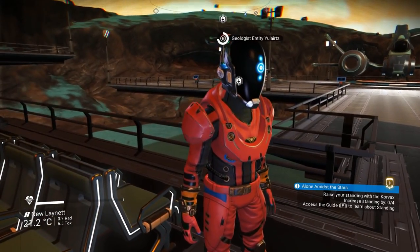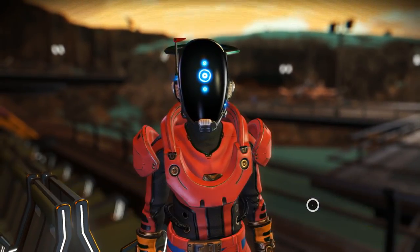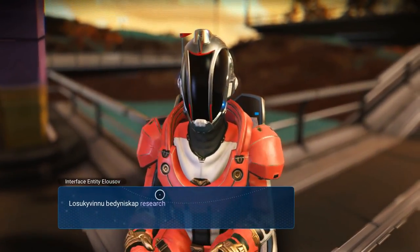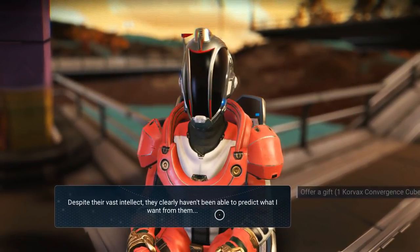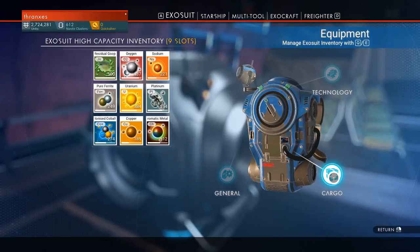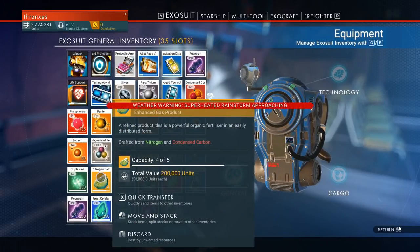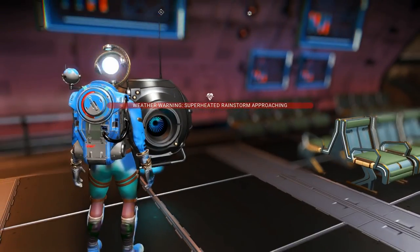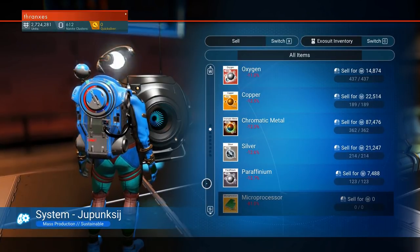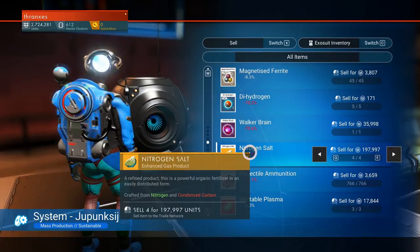All right, geologist entity Euleritz — give me some dialect help please. Korvax word for unknown, okay. Interface entity Eluso — research traveler, I would like dialect help. Of course — Korvax word for advance. Is there any point in selling some of this? I think we have more nitrogen salt — I think we should just straight up sell the nitrogen salt. That feels like a safe bet — we're talking almost 200,000. Yeah, let's do that.